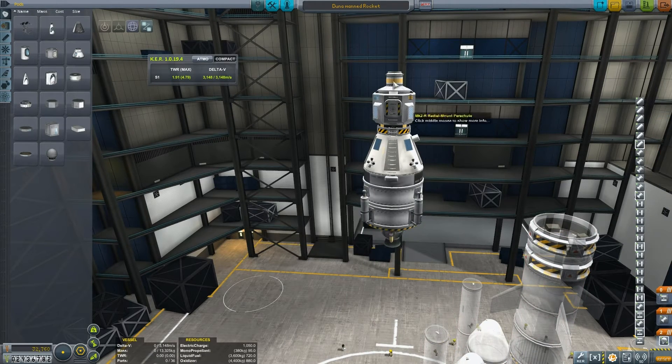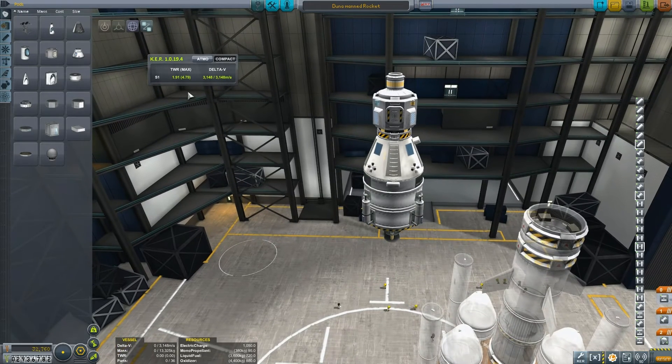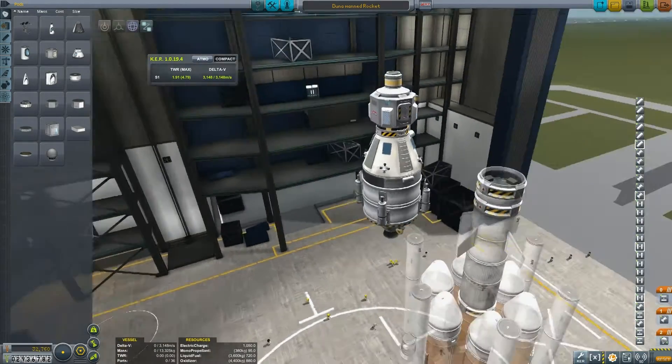Then launch that back into Duna orbit. I can't remember the exact figures but 3,148 delta-V should be enough, as the atmosphere and gravity on Duna are slightly less than Kerbin. So we can get away with less than what we need to get into orbit around Kerbin.